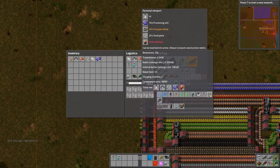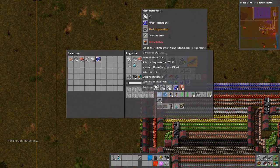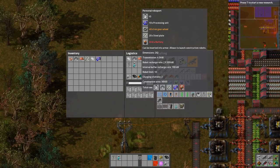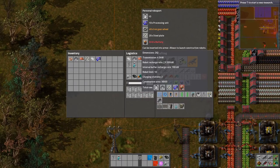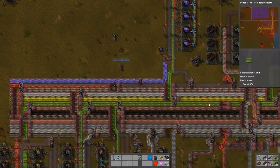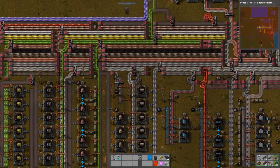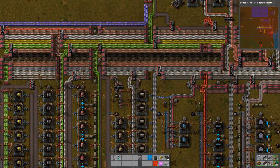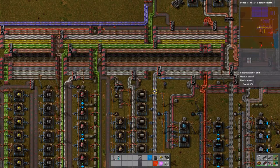We've got a lot of blue circuits there, I've got enough. So now I need iron gear wheels. Where are they on the bus? Can we take iron gear wheels off the bus? Yeah, maybe we did. Wow, I guess this was the last thing that needed to be used for. I hope we don't need them for anything else.